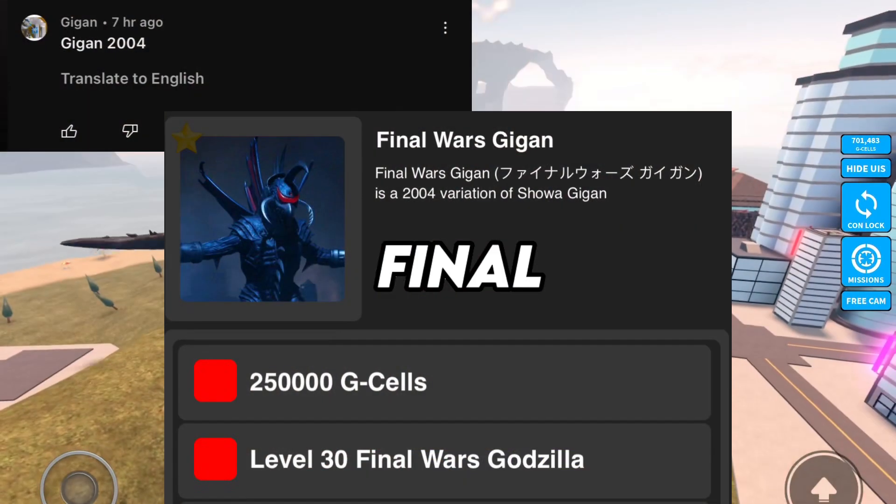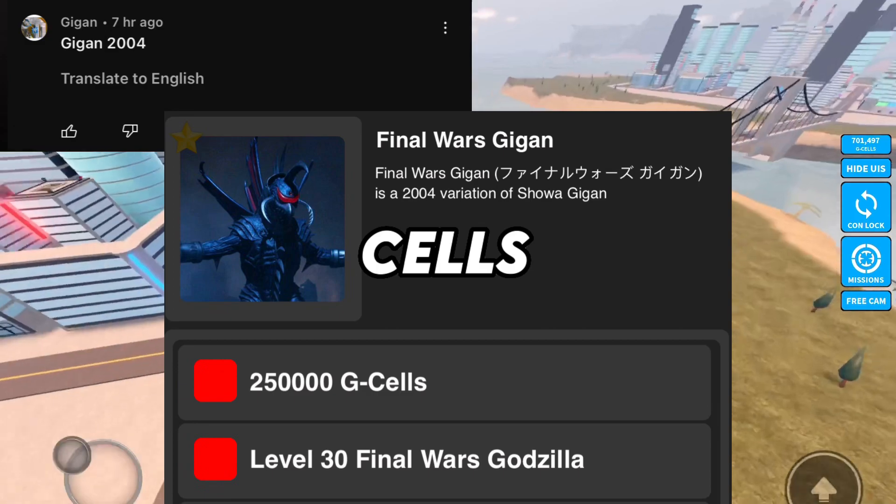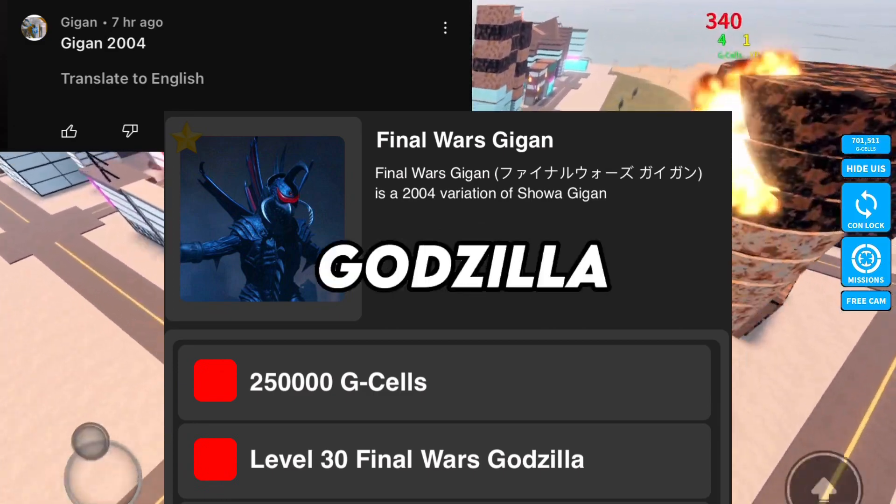Final 1: Final War's Gigan. The chainsaw guy should be 250 kg cells and level 30 Final War's Godzilla.